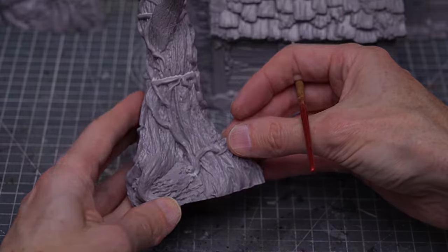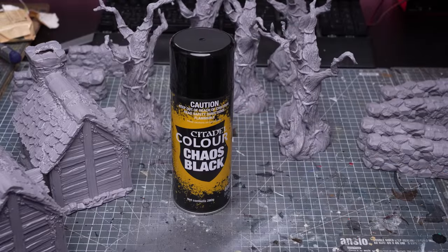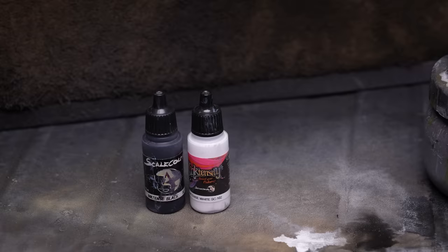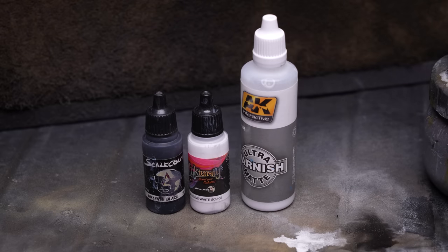I then primed the whole lot off-camera using a black rattle can primer to save time. Next, I'm providing some zenithal highlights, firstly using a mid-grey tone. You could use whatever grey you like for this — I'm using white ink mixed with a few drops of black, along with a little matte varnish to take the shine off.